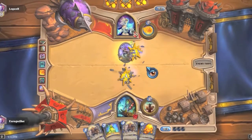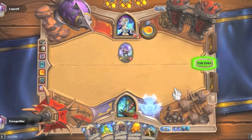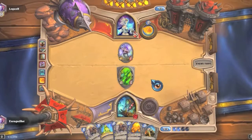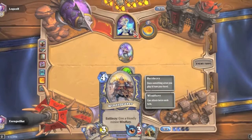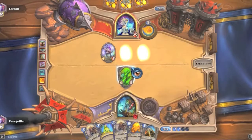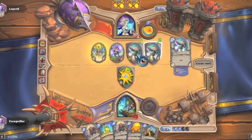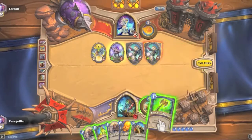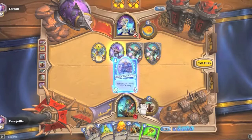It's a little odd but here we're just going to totem up because wind speaker isn't too good right now. I think we need to take out one wind speaker from this deck — having two is too slow. Oh, raid leader with mirror images is pretty good. Lightning storm will help. We do get a rockbiter weapon. We're going to toss out one wind speaker.